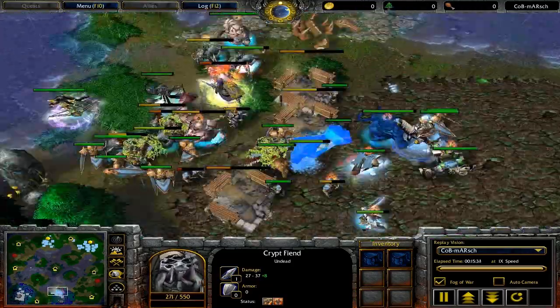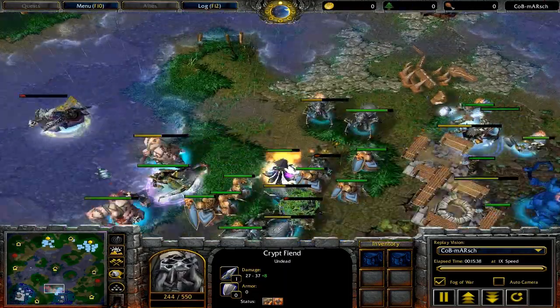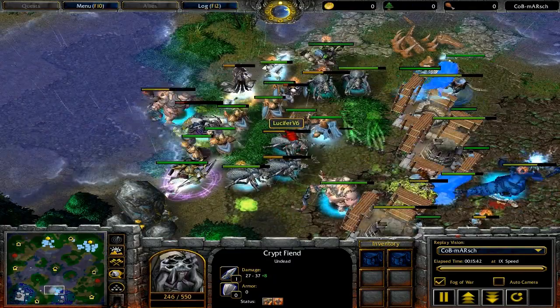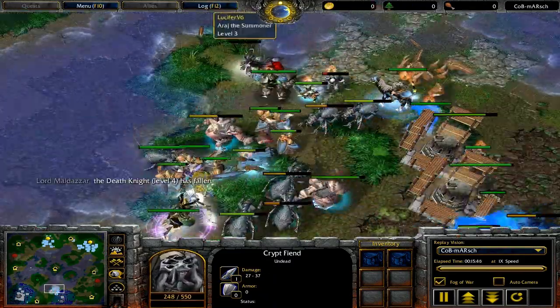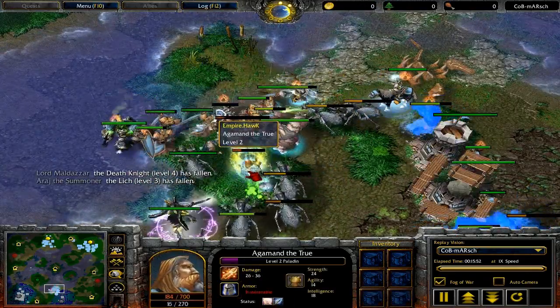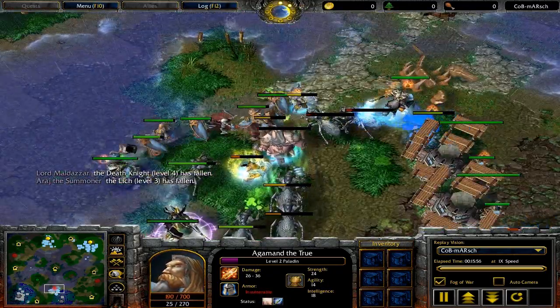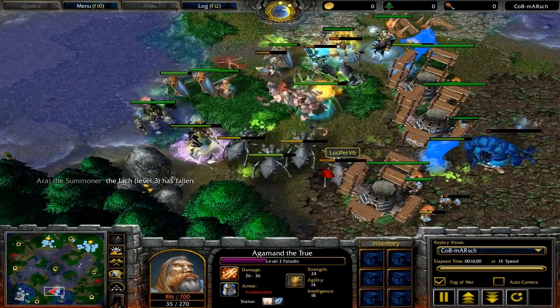The human player is looking good and might just take the game away with his play here. He's going after the lich, checking the undead heroes — there goes down the DK, there goes down the lich. The paladin is being pushed back but divine armor saves him. Now taking out units one by one — I guess this is pretty much GG for the undead player.